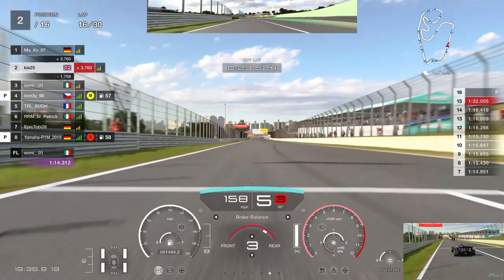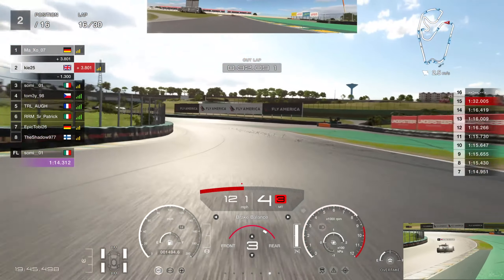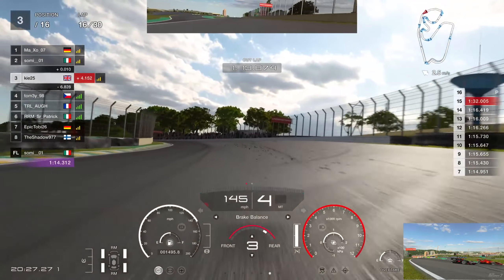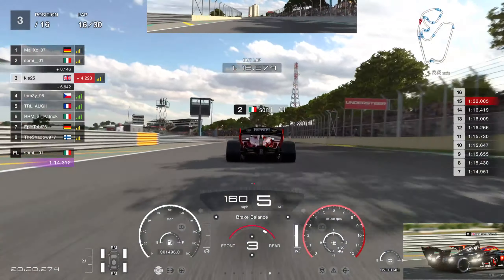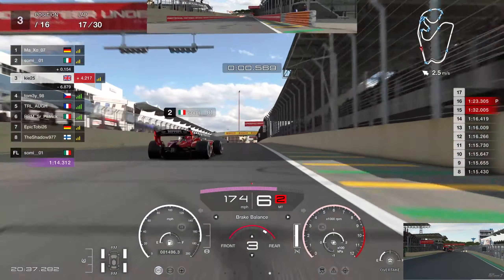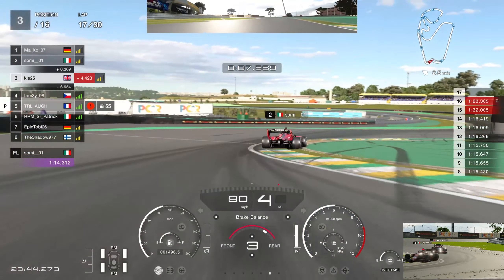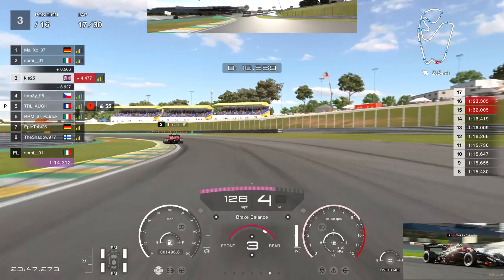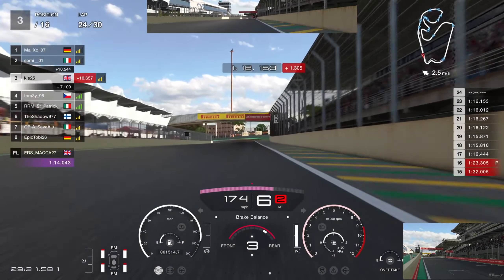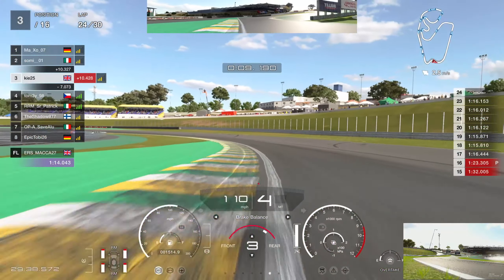Tommy behind us was also on the soft tires going onto mediums, so we're now just fighting for the podium — P3. We're too far behind Maxo and I knew my pace on mediums wouldn't be great without the confidence I had on fresh softs. By the end of the out-lap, we let Sommi past on his soft tires — if you're on mediums versus softs, fighting just loses you pace. We sit behind him, get a bit of slipstream on the straight, and try to stay with him as long as possible.